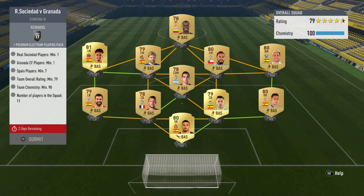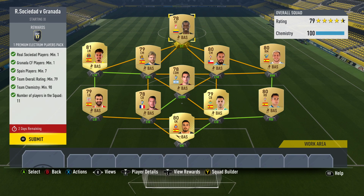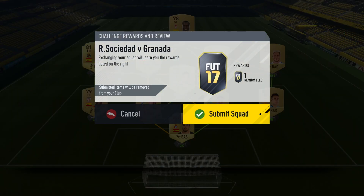Sociedad versus Granada. My two players for this are left centre mid and then striker — one from each club. We're going to get a Premium Electrum Players Pack as well, which is half gold, half silver. You need a 79 rated team and a minimum of seven Spanish players. Spanish players are really going to start to boom in price now, especially ones like this at 81 rated. The fullbacks will probably go up in price quite a bit as well. All of these prices are going to go up simply because people are going to want the Team of the Week reward player. If you get something good in the Team of the Week pack, then you're golden. There's some crazy stuff out in Team of the Week so far this week, so hopefully we can get maybe a walkout.